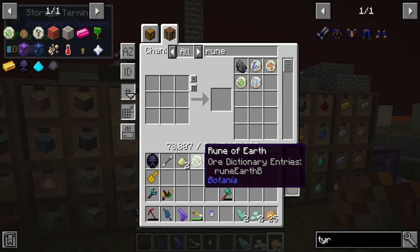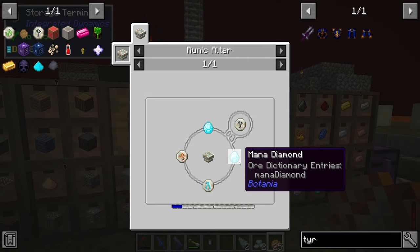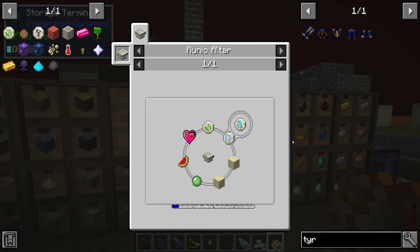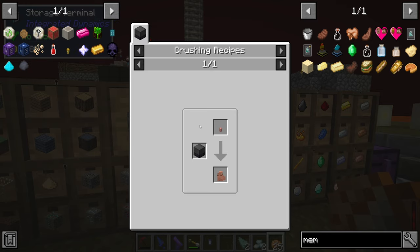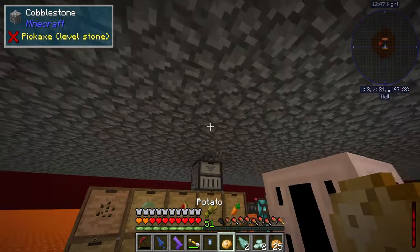We made two runes of earth when making the terrestrial agglomeration plate for terror steel. The rune of pride is made with a rune of fire, a rune of summer, and two mana diamonds — and those runes come back each time. The rune of summer is made with a rune of earth, a rune of air, two sand, one glue or slime ball, one melon, and one friend memories. The only new thing here is friend memories — these require friend dust, which we get from a tiny potato made by throwing a regular potato into a mana pool.